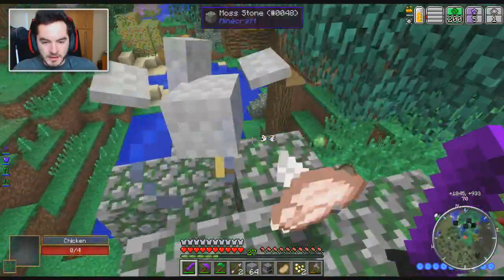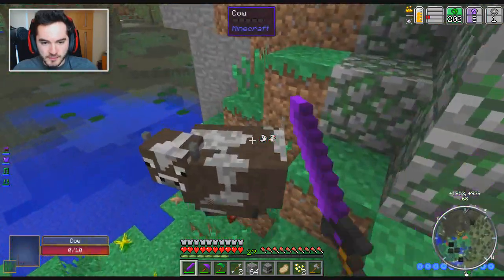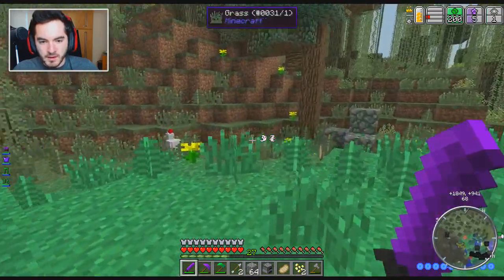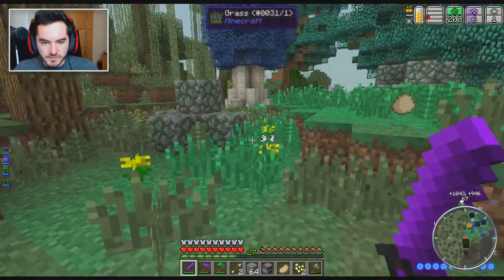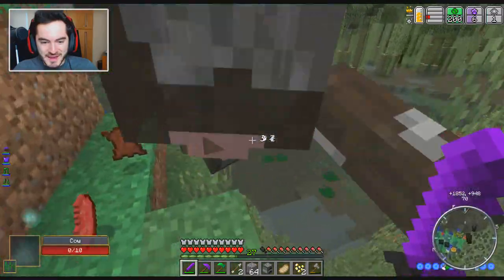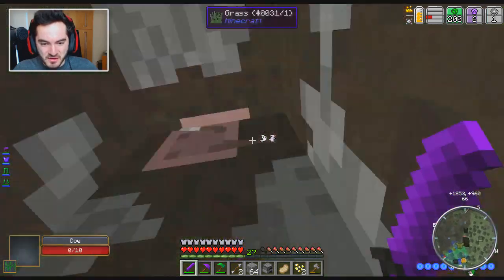Maybe even a horse would be a good idea — I don't need a saddle for that. I'm sorry chickens, I'm sure you're really delightful to be around and have amazing personalities, but I'm just really desperate for food right now. It's nothing personal, I promise. Let's just go on an adventure and collect as many now-dead things as we possibly can! Get off your high horse!